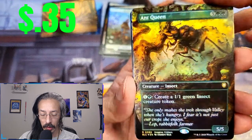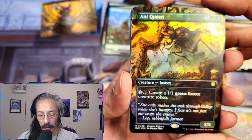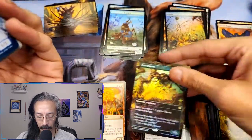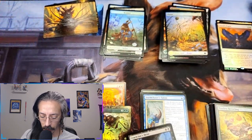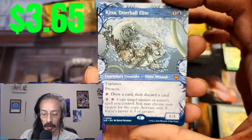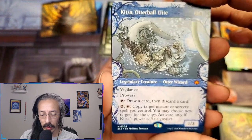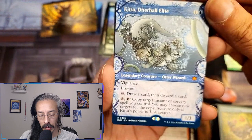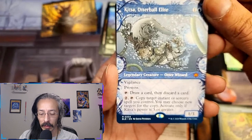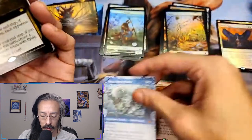Ant queen — why does she look nasty? Five-five, create a one-one green insect creature token. Okista otter ball elite — another showcase legendary creature, otter wizard, one-three vigilance prowess. Draw a card then discard a card. Copy target instant or sorcery spell you control — activate only if her power is three or greater. So you want to power her up.